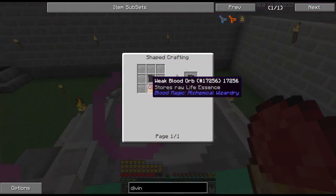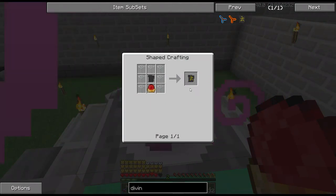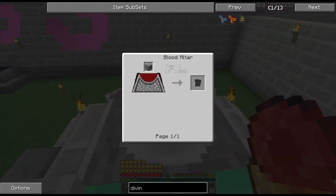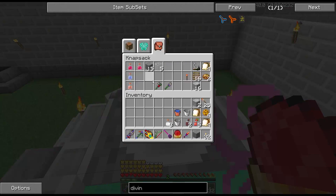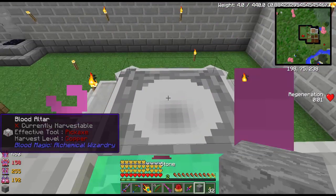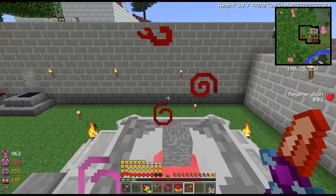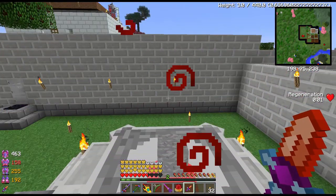To make this we basically need some glass, we need our blood orb, and it doesn't look like we actually need any life points to do this. And a blank slate. How do you get a blank slate? You put a piece of stone and a thousand life points into your altar. So let's put a piece of stone in there and let's put a knife in our finger again — prick and get some more blood out here.